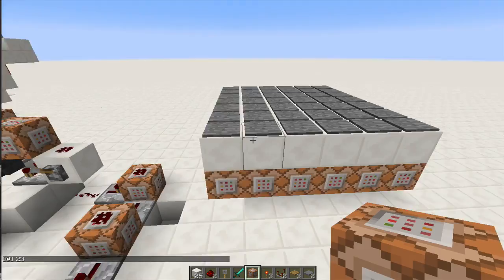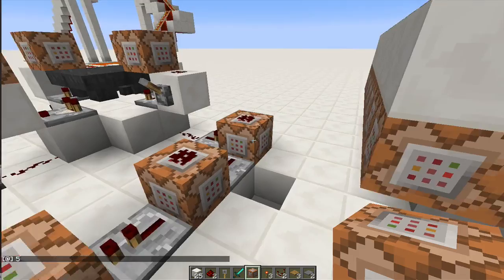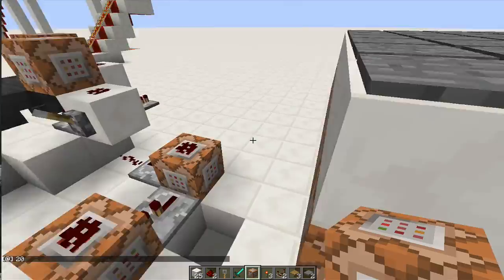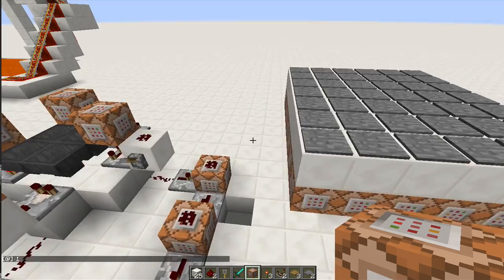This uses the spread players command to actually spread an entity over a five-block radius from a center point. What I'm doing is — as you can see over here — I've got a silverfish. I summon a silverfish two blocks above, then immediately after I summon the silverfish I spread that silverfish into a five-block radius from the center, and then immediately after that I kill the silverfish.